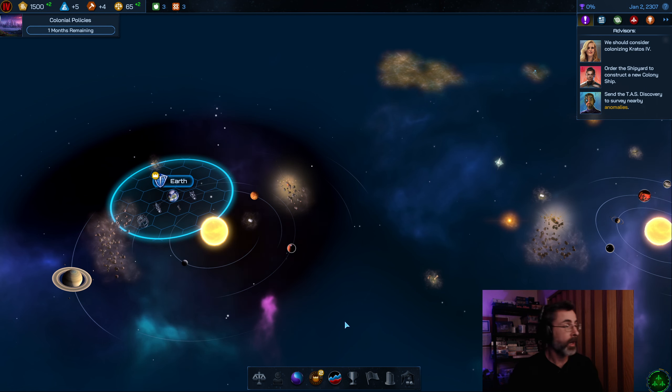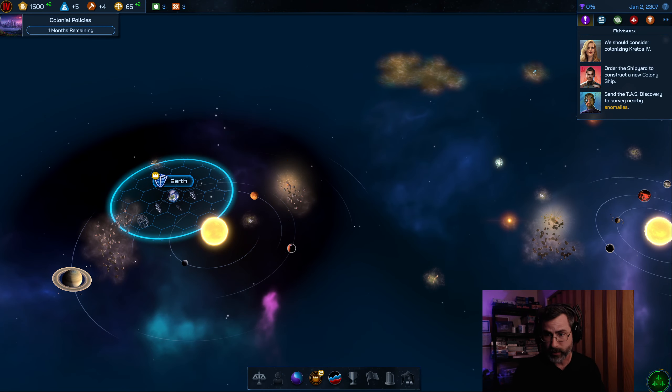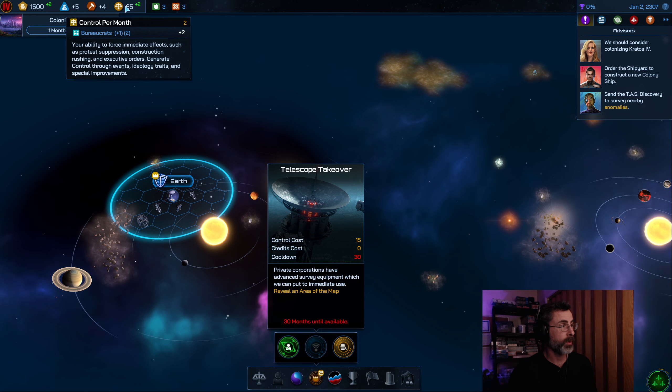So I'm going to summarize. On turn one, you're going to choose your first research, and in general that should always be colonial policies. That will unlock your policy assignments windows and give you your first policy slot. It'll always take one turn, so you'll have it really quick. The second thing we did is use an executive order to do the telescope takeover, a useful thing you can do right off the bat for 15 control points. Our control points went from 80 to 65 — we spent those.